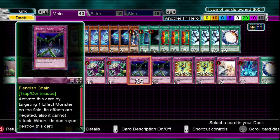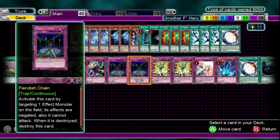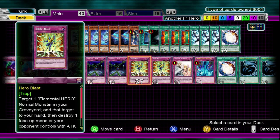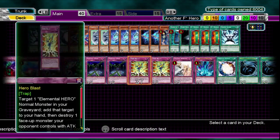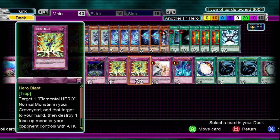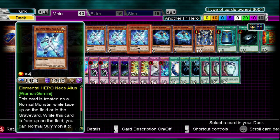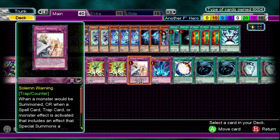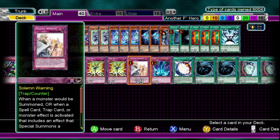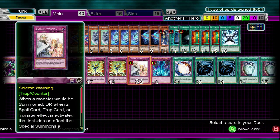Next two cards will be Fiendish Chain — pretty much tops anything your opponent has to offer when it comes to monster effects. Next card will be two Hero Blast. Hero Blast works really well with Neos Alius — pretty much most monsters are not going to be over 1900 attack, so you can kill them and get a free monster back to your hand. That's my go-to card. I miss the old days — Solemn Judgment, everything. It just makes me want to cry when I see this kind of card. But that's about it.